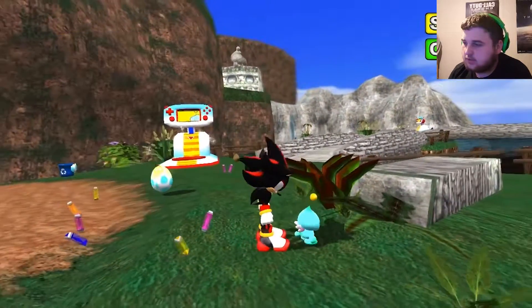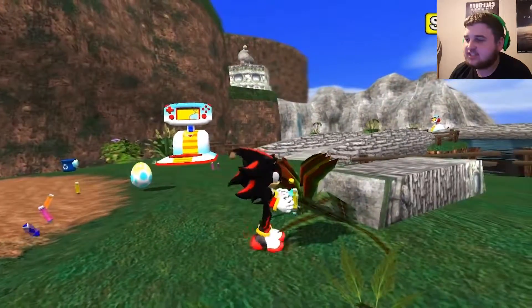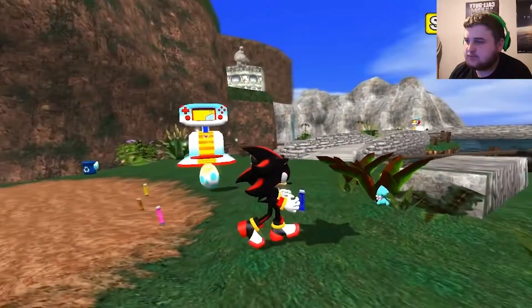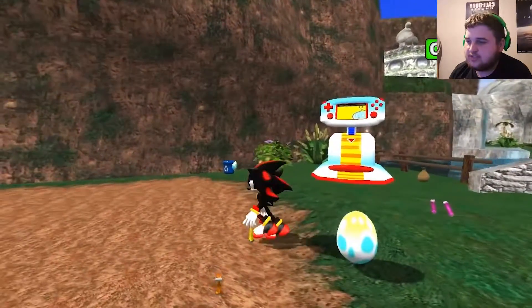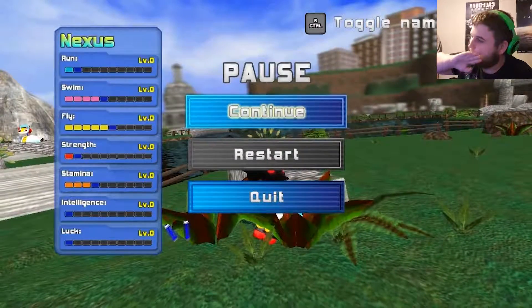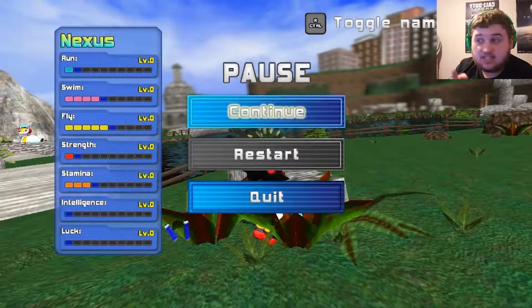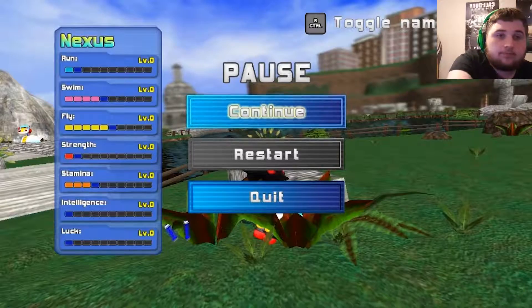I named him after myself. With Chao Garden in here, it's basically the exact same thing as the Adventure 2 Chao Garden, except a few differences — I don't think you can have Angel and Demon Chao. Anyway, this is basically the end of the video. We'll check out more of the Chao Garden later and do some Chao races, swimming, and all that other stuff. I hope all of you have enjoyed this video — I'll see you next time. Goodbye everybody!